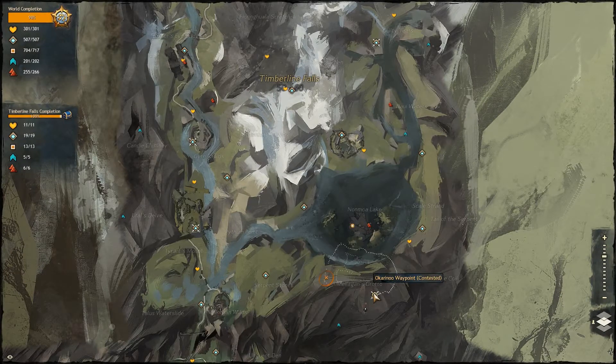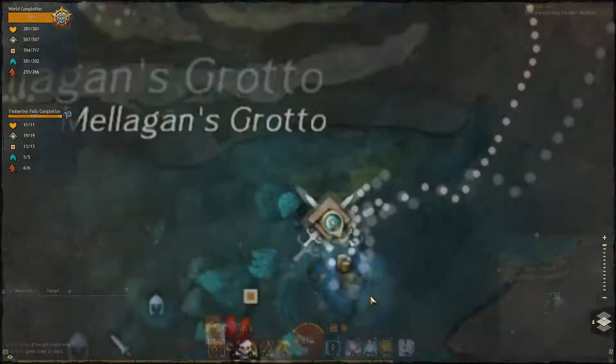Hello and welcome to a guide for the Jumping Puzzle Achievement Coddler's Cove in Guild Wars 2. You can find this puzzle in Timberline Falls, starting at the Ocarina Waypoint.